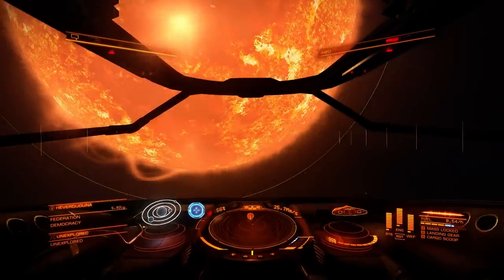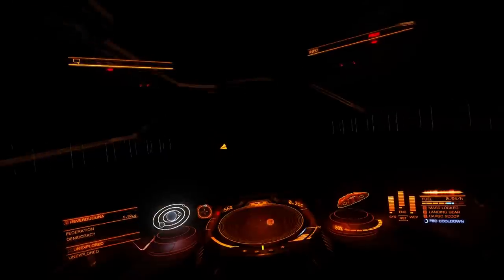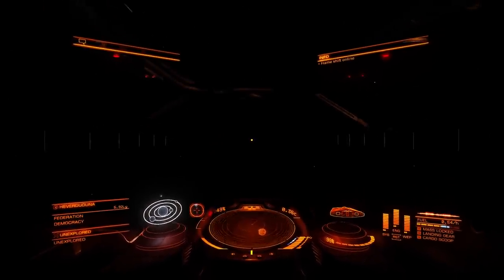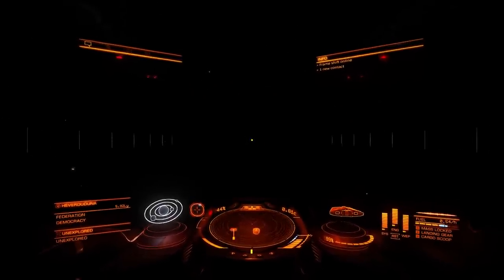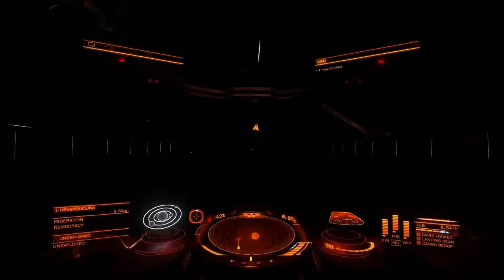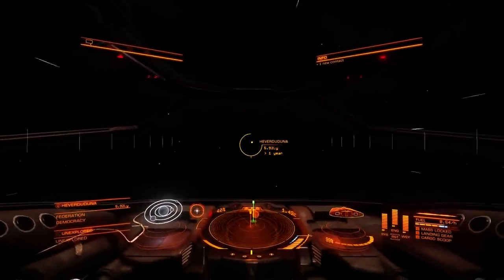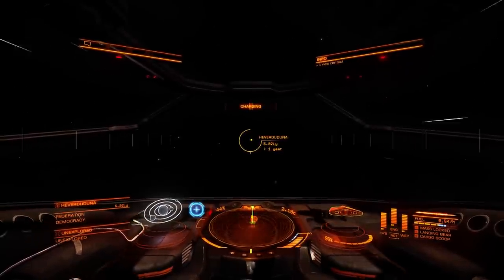Now as soon as you arrive, you will arrive at the star — you need to instantly move away from the star or you're gonna damage your ship. So instantly move away to get some distance from it, and your frameshift drive needs to cool down also. Now again using the small compass we're gonna align ourselves with our next jump destination. There it is — we're gonna press J again and jump to the next system.